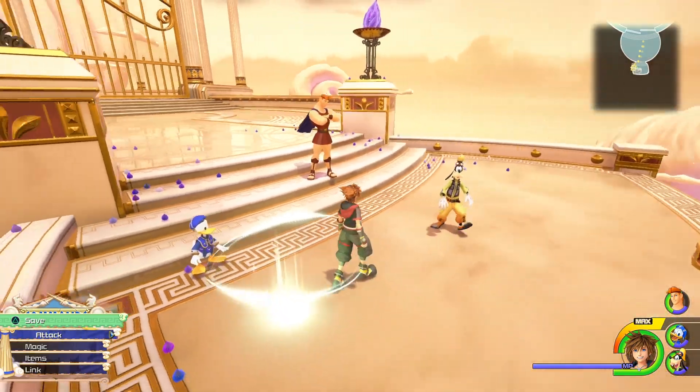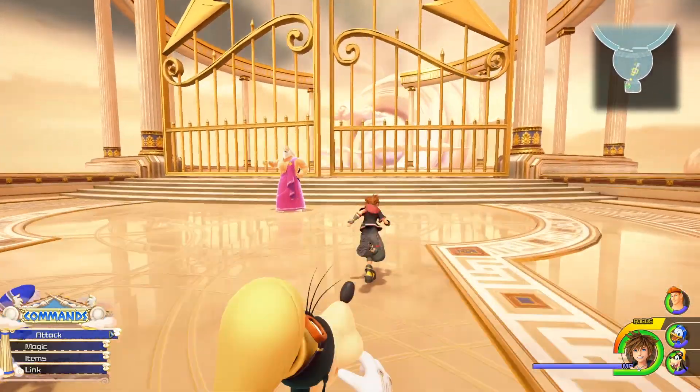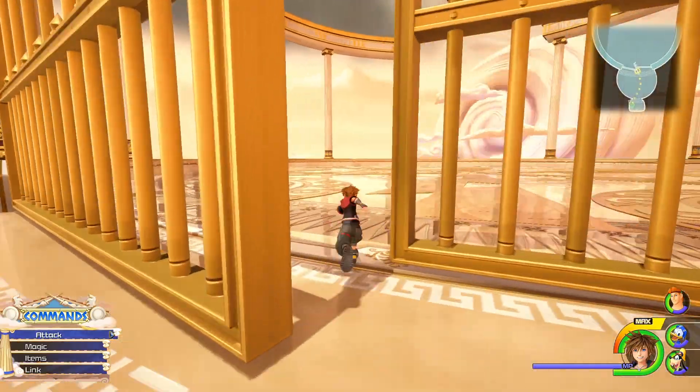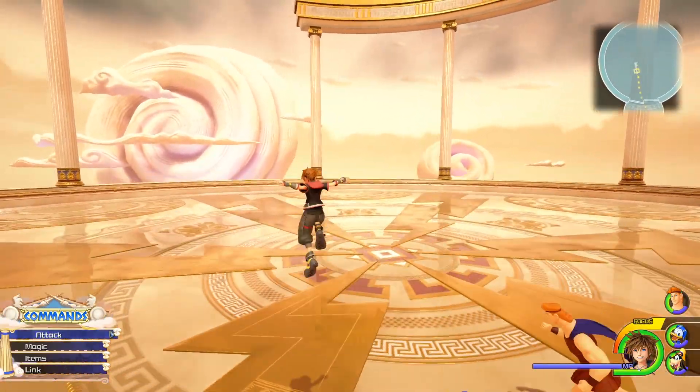Now that you guys are here, what you're gonna want to do is turn right around and go over here where Zeus is. You're just gonna want to pass them really quick and go in here — and this is gonna be your Olympus Coliseum right here. This is gonna be your arena.